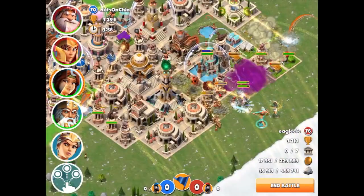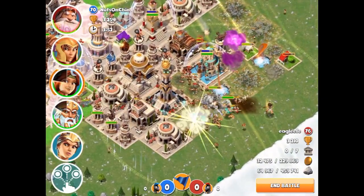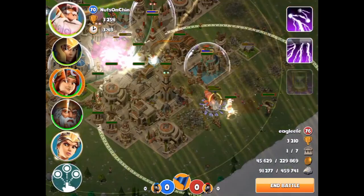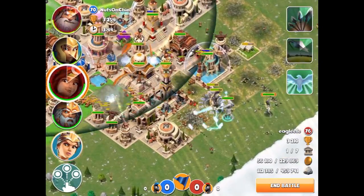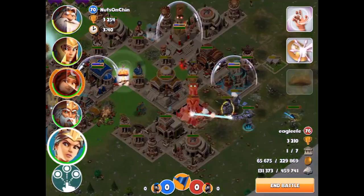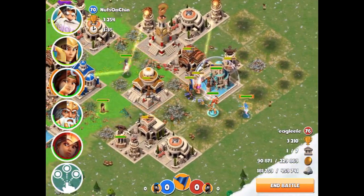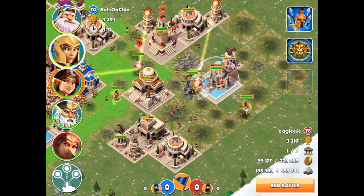We're also going to slow down the troops here, see what we can do. Keep on using this Aegis ability - I think it's called that. We actually have the patron god on Artemis because that's pretty solid. We're going to drop Hera in here just to get rid of all that, and then we're going to target this Spartan academy here.